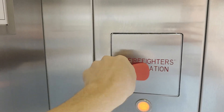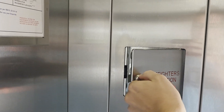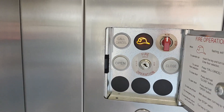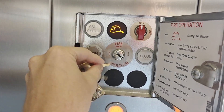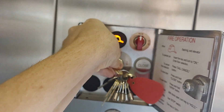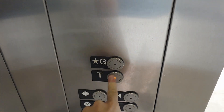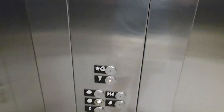Stick the key in, open this up, and then we want to operate — turn it to on, place a call, hit call cancel. Now as far as the doors go you have to hold the door close button; if you let go it reopens, and away we go.